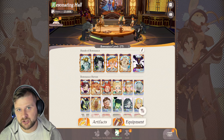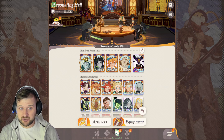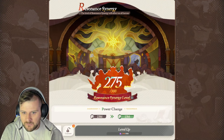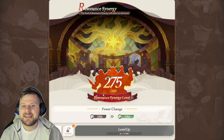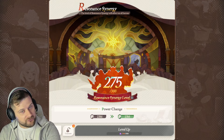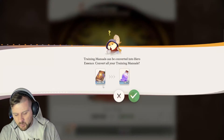Hero essence is obviously the hard cap until we get to level 240. Once you get to level 240, you will unlock resonance synergy. With resonance synergy, you can upgrade one level at a time and it will affect all of your heroes.